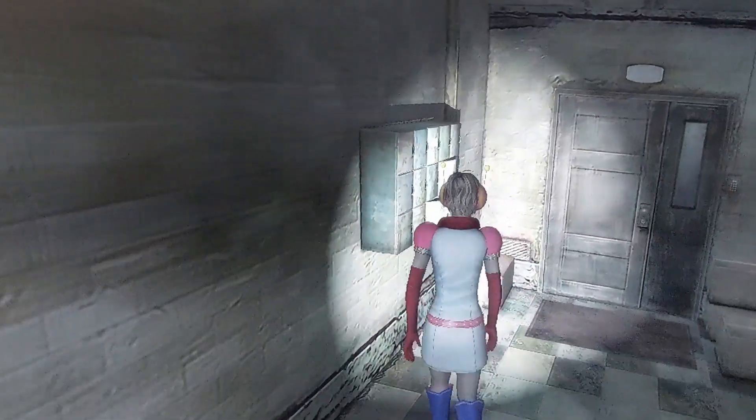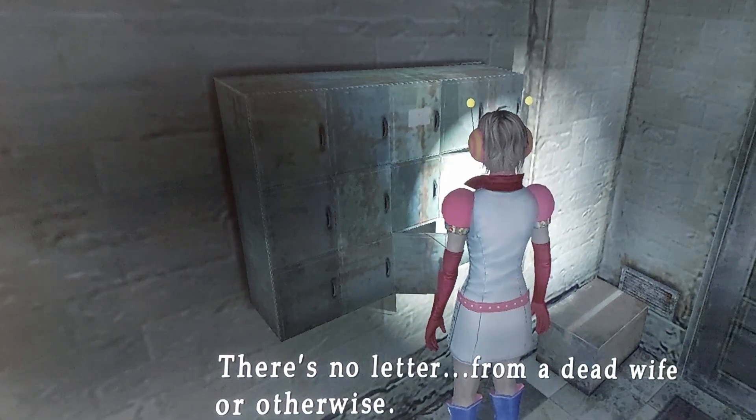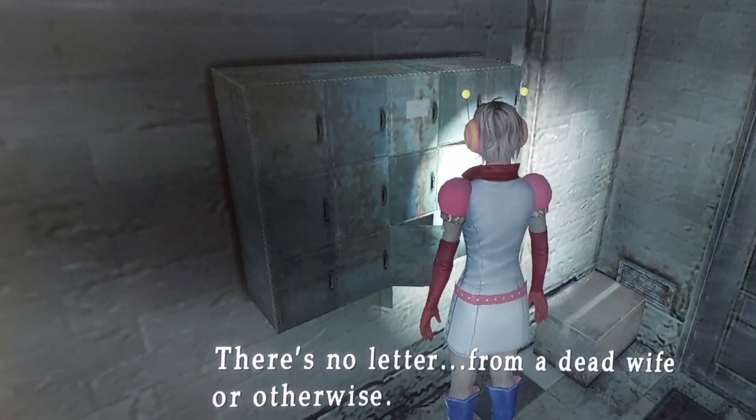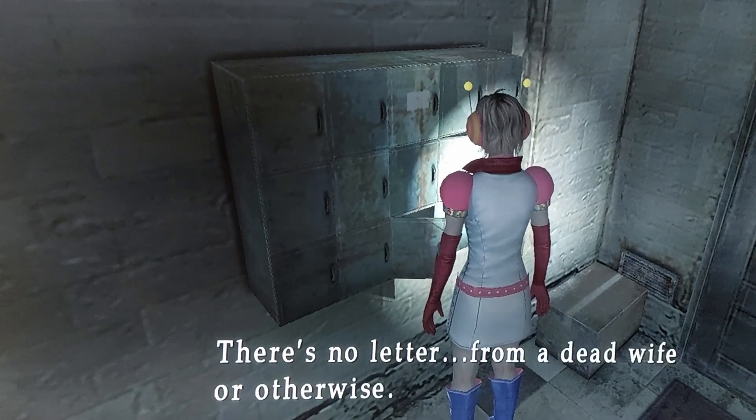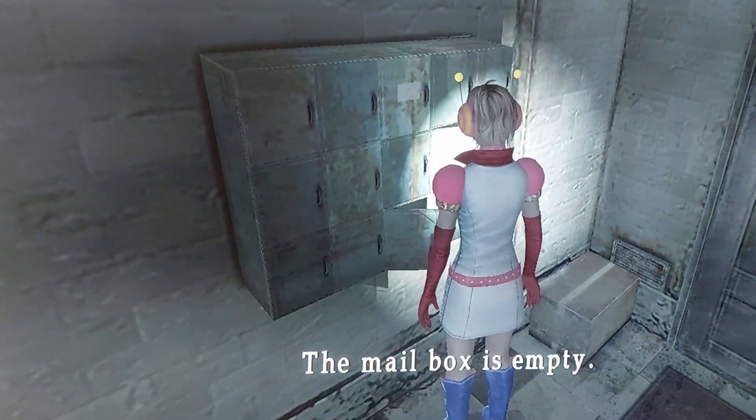Before entering Heather's house, if we check the mailbox, one of the characters will comment that there is no letter from a dead wife. This is another reference to Silent Hill 2, where the protagonist James receives a letter from his dead wife.